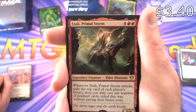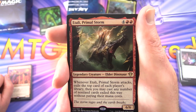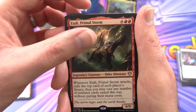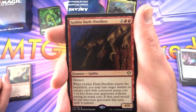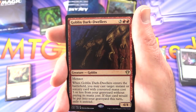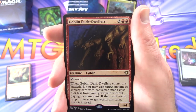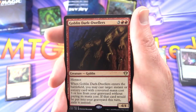Atla Palani — wait, this is Atali Primal Storm. Legendary creature Elder Dinosaur, 6/6 for six. Whenever it attacks, exile the top card of each player's library; you may cast any number of non-land cards exiled this way without paying their mana costs. Goblin Dark-Dwellers — creature Goblin, 4/4 for five with menace. When it enters the battlefield, you may cast target instant or sorcery card with converted mana cost three or less from your graveyard without paying its mana cost; if that card would be put into your graveyard this turn, exile it instead.